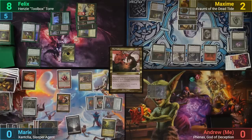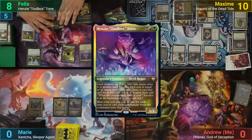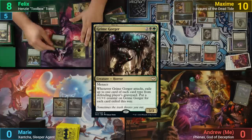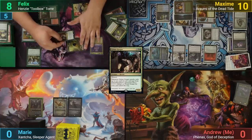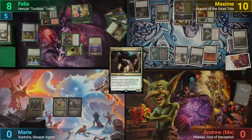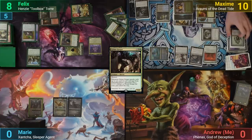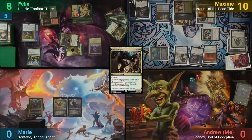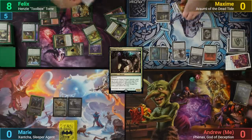With nothing else, Maxim passes turn. Felix draws, recasts Henzi, and blitzes a Grimegorger. Moving to combat, he swings the Gorger and 2 slimes at Maxim, and the Gorger exiles 6 card types to give it +6/+1/+1 counters. This gives Felix just enough power for lethal, and since the Dauthi Voidwalker can't block because of Shadow, he manages to close the game out for a sweet win.